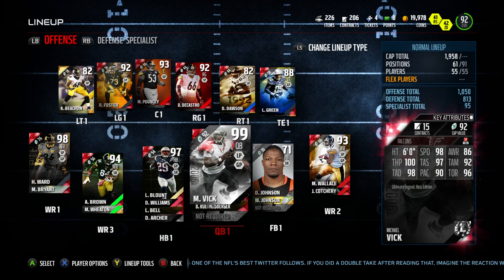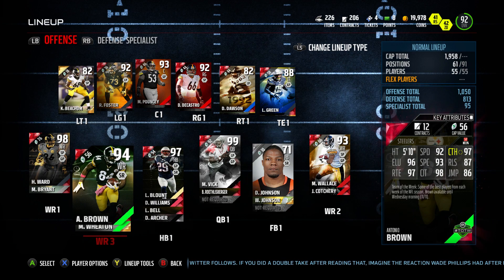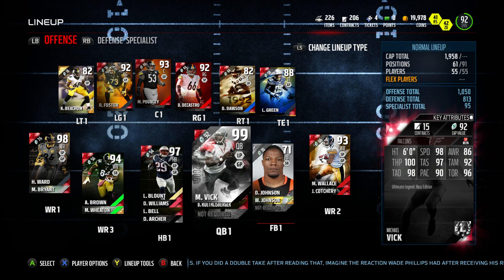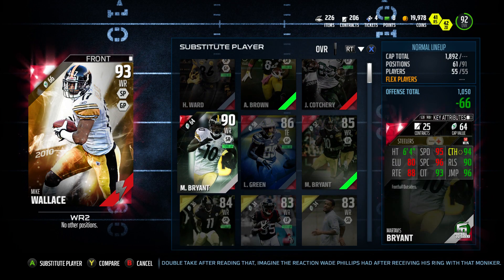Hey, GoodFox here with another episode of Pig Iron to Steel Splendor, where we take the bronze Steelers and turn them into an all-elite squad. We're getting pretty close here. C is the sponsor today — you know, it's really my only friend.